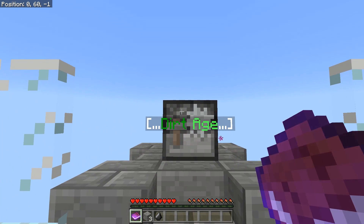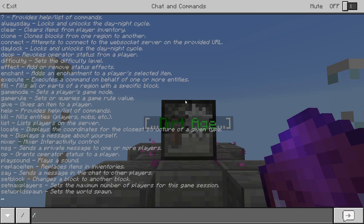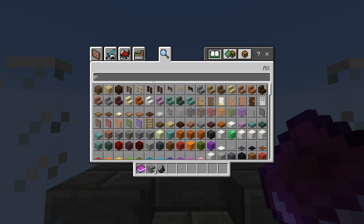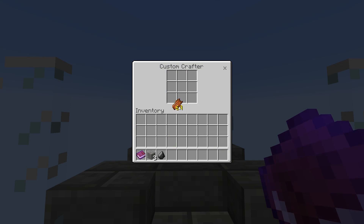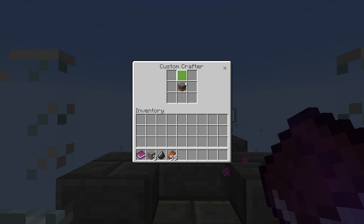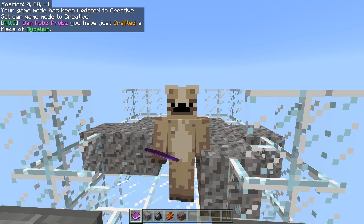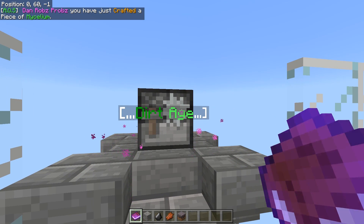In the misc section, for example, if you put a whole load of rotten flesh in the custom crafter — let me hop into creative and show you. If I grab some rotten flesh and put it in here, you will get a piece of messillium. So that's like a misc — it's not really an age, that's just it. And this hologram here tells you what age you're currently on.